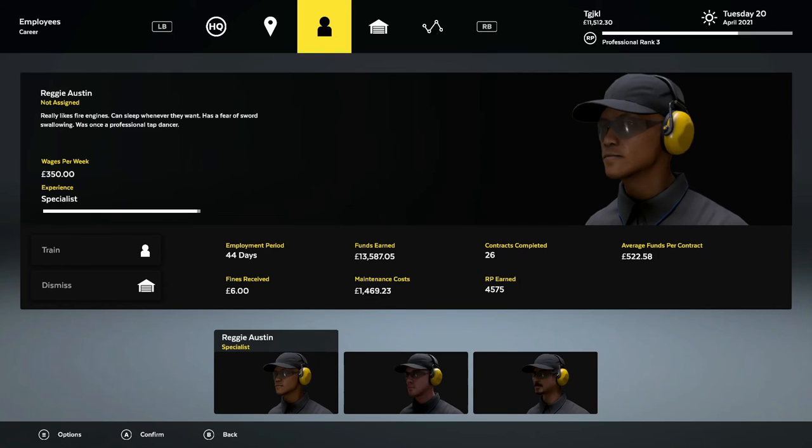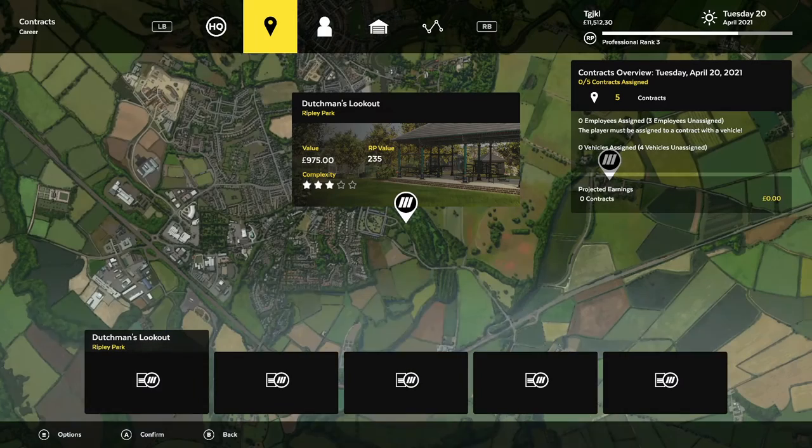It just depends on when you hire and if you use them right away. Our employee has actually gone out sick and taken vacation days on us a couple of times — that's a random thing you have no control over. If that happens, you might even be looking closer to 50 days. But if they work every day, don't call in sick, and you use them right when you hire them, it should only take about 40 days of employment to get them to expert.